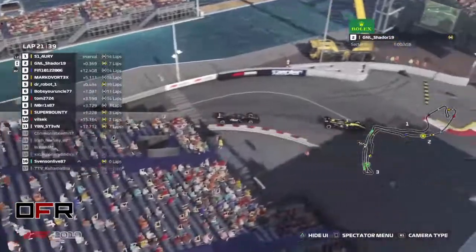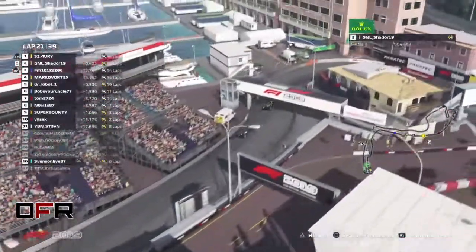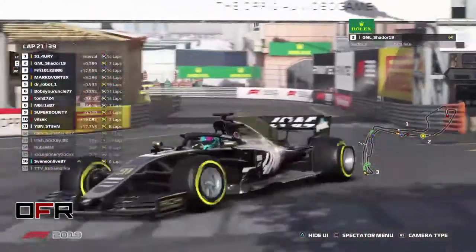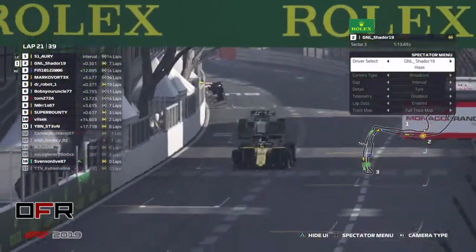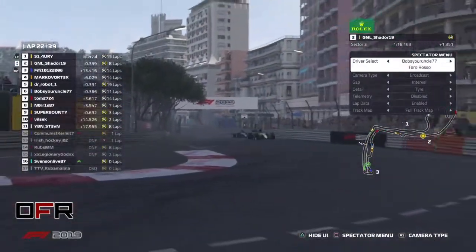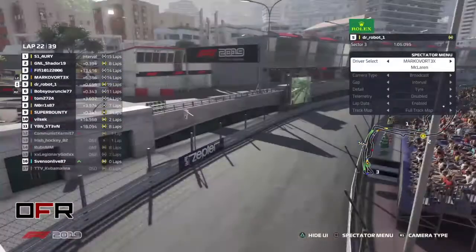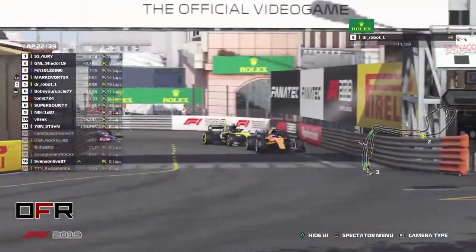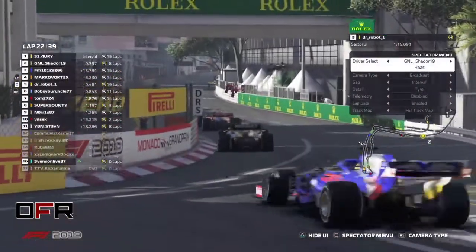Really close and the helicopter camera is showing that beautifully. Shader is just so close and he's just staying there — it's not easy, he really isn't scared. This is one of the best camera angles this game can offer. Really close — it's only under three tenths. Shader keeping up with wing damage as well. Let's see if he can perform a good overtake. Super Bounty overtaking Norris — I think Norris went off the track.